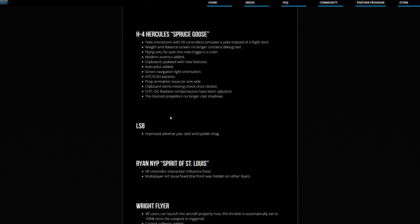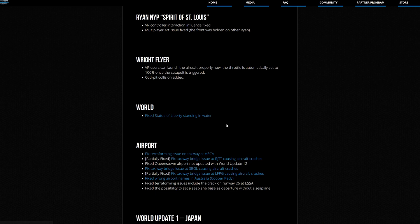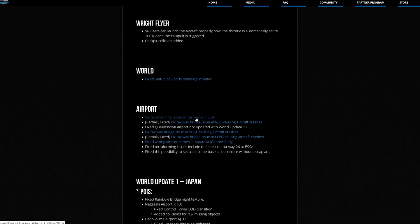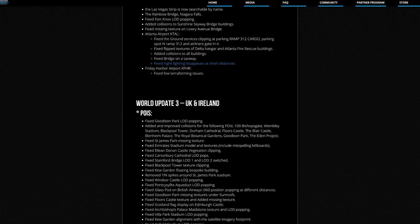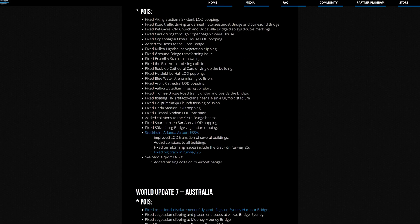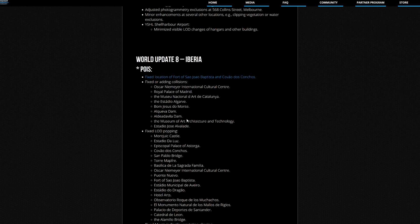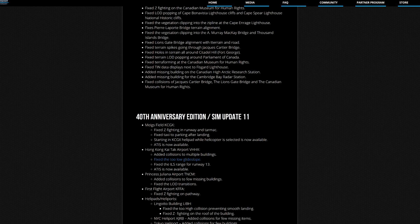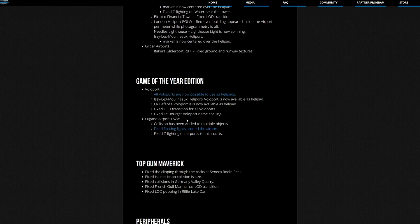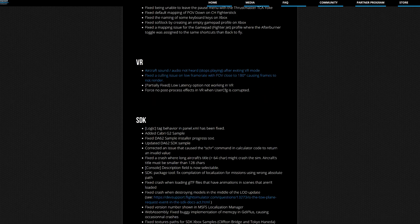They updated the DG Flyer and the world itself — for example, the Statue of Liberty that was standing in water has been fixed. That's cool, I have to check that out. All the world updates seem to have been updated — Japan, World Update 3, World Update 4 — all of them. I had the beta so I didn't need to update all of these, which saved me a bit of time.